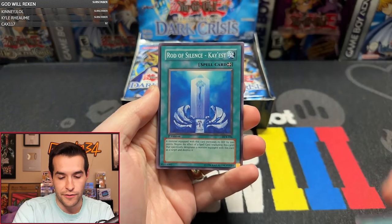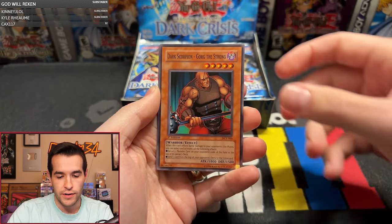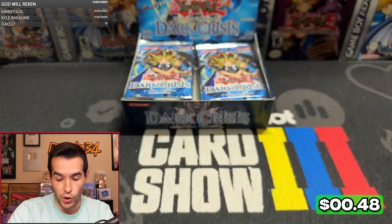Really Eternal Rest, Dragged Down to the Grave, Radisson's Kayist, Little Wingard, Arsenal Robber, Dark Scorpion Gorg the Strong, Fairy of the Spring, DD Trainer, and starting off with a Guardian Trice. But we're so familiar with these cards because we've done so many reprint openings. I know all the DCR cards.